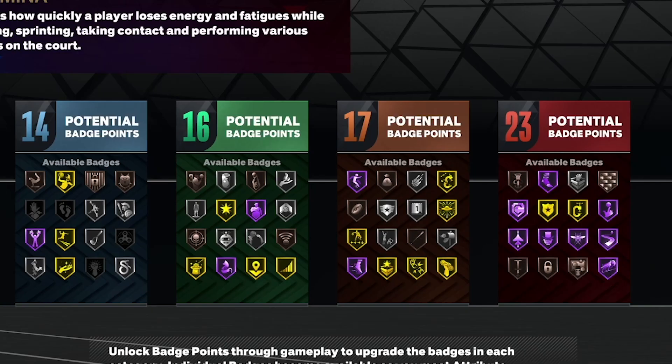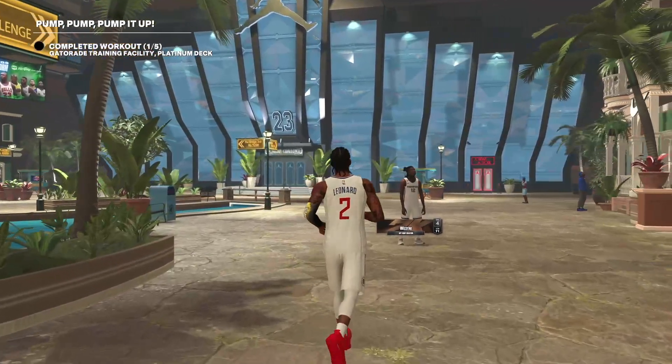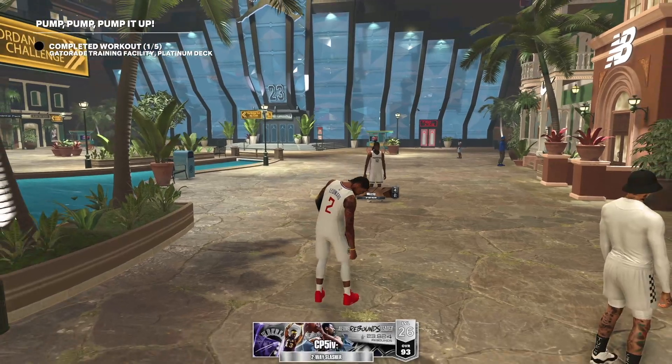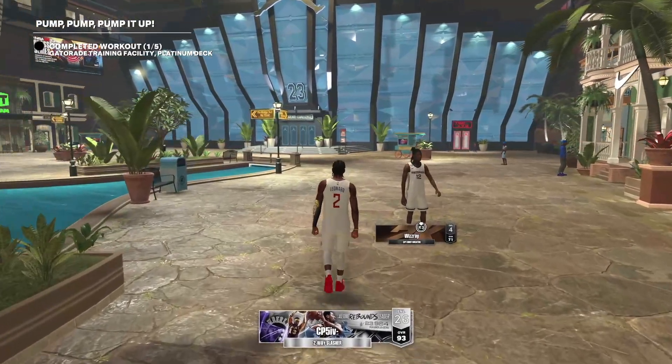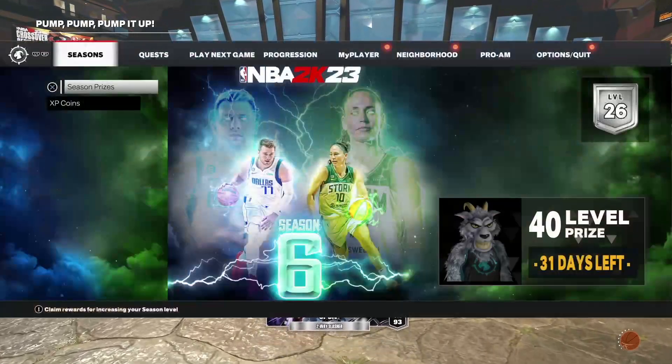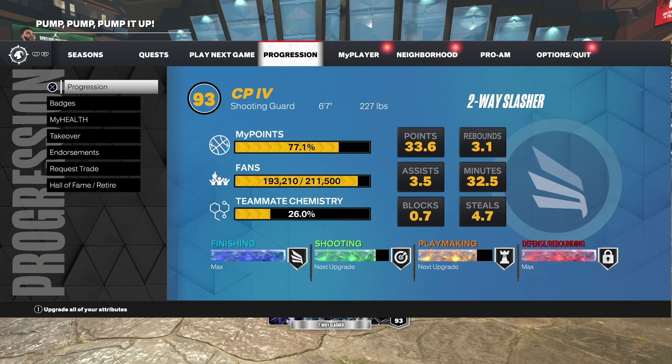For the total badge spread when the build is completed, you're going to have 14 finishing, 16 shooting, 17 playmaking, and 23 defensive badges. The player archetype name you'll receive is a two-way slasher and you'll be sitting at a 93 overall. After completing the badge quest — talking to Sam and doing all her quests — here's what my badges look like.